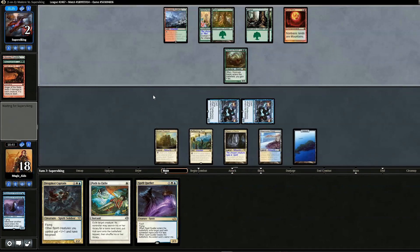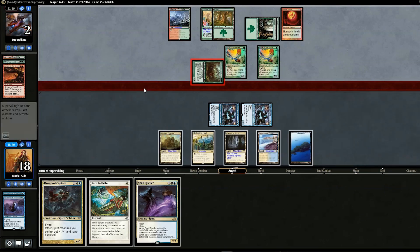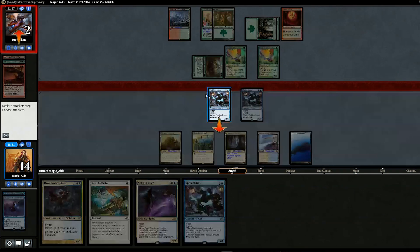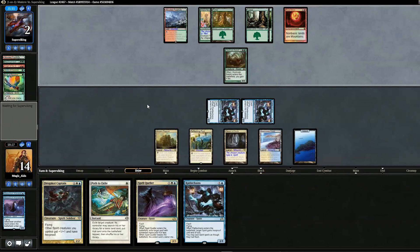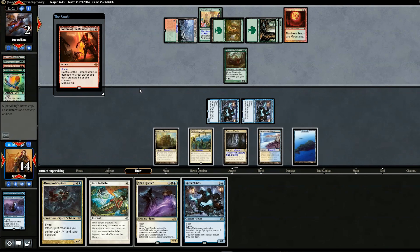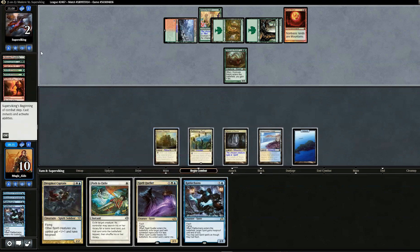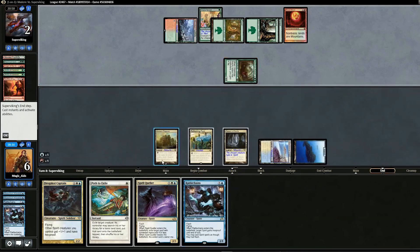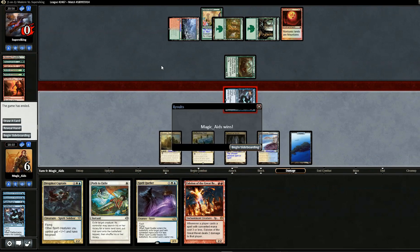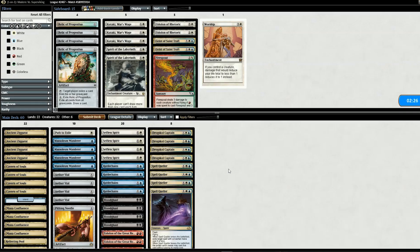We draw another Rattlechains — nice. Opponent does something in response that buys them time. We play Rattlechains and swing for four — they go to two. Opponent plays some land effect, we take four, and they draw yet another Rattlechains from us. Opponent tries to survive but at the end of turn we drop Rattlechains and swing for two to finish them. It was a tough one to pull out of.